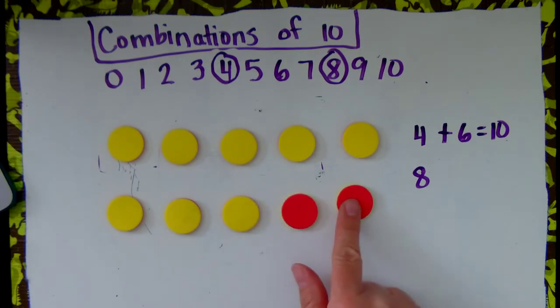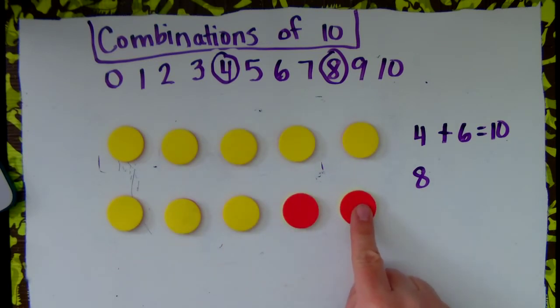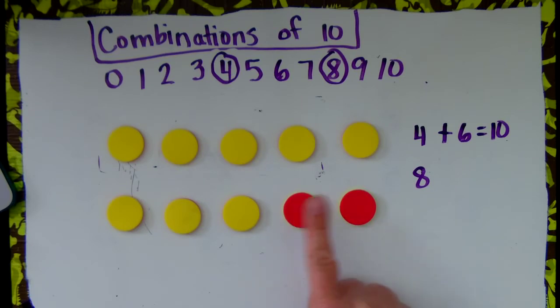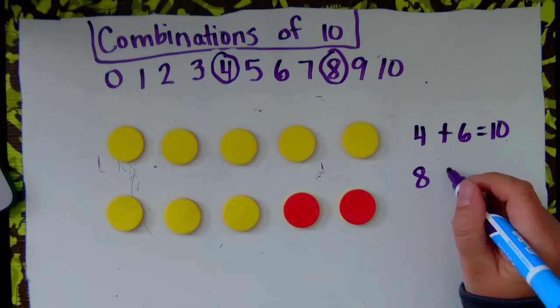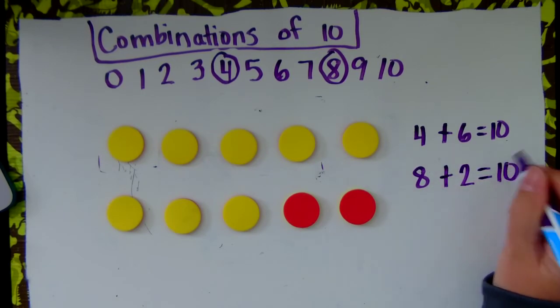How many more do I need to get to the number 10? 8, 9, 10. I still have a total of 10 chips. 8 are yellow. How many are red? 2 are red. 8 plus 2 equals 10.